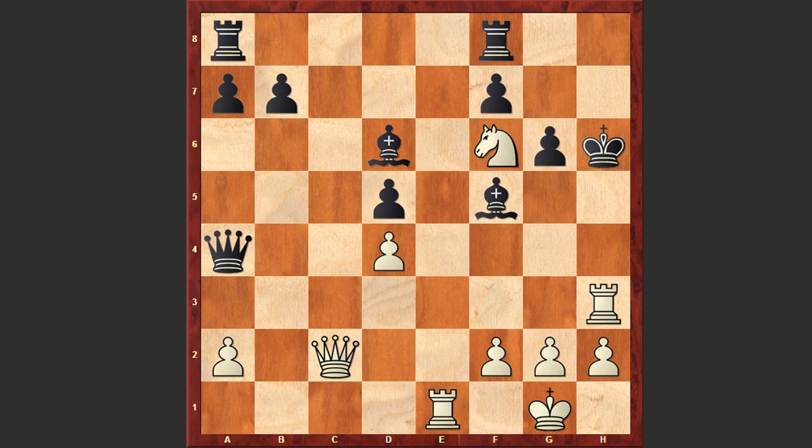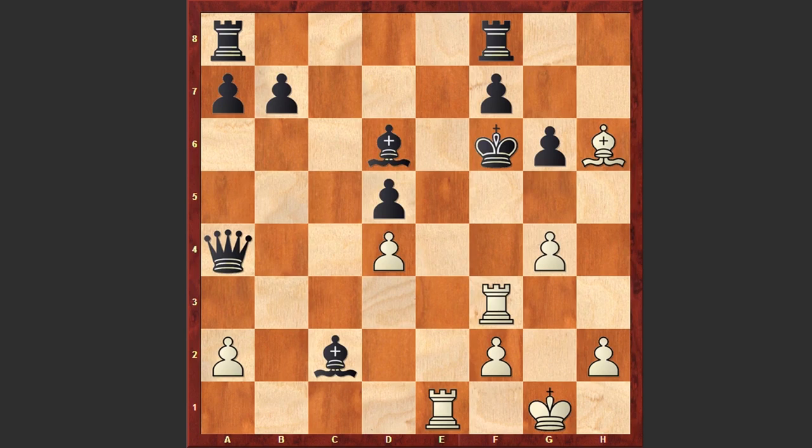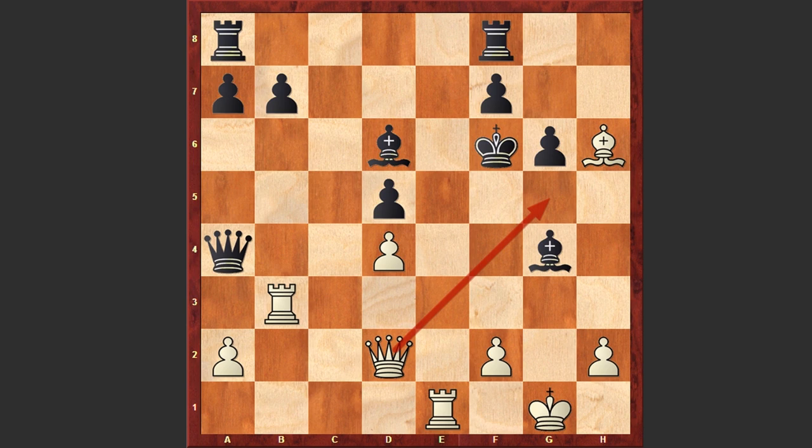Let's go back after Bh6 check. Kxf6 was played and right now the queen on c2 is still hanging. But this time Paravian found another spectacular move — he played g4. Look at this fantastic queen sacrifice. It turns out the queen is untouchable because the black king can simply get checkmated: g5 and this is checkmate. Or after g4 if Bxg4 then white can go for Qd2 and the black king is getting checkmated — there is no way to avoid that mating threat. After g4, Bf4 was played.